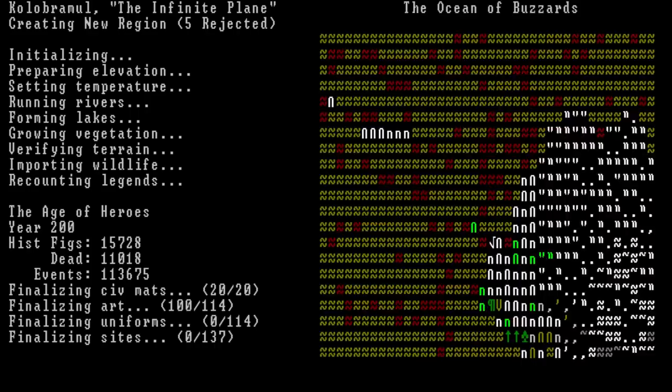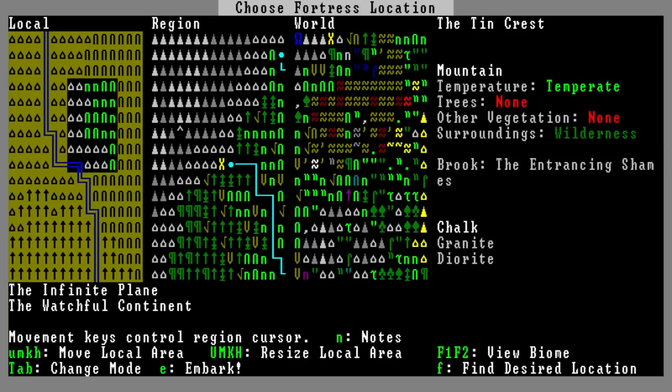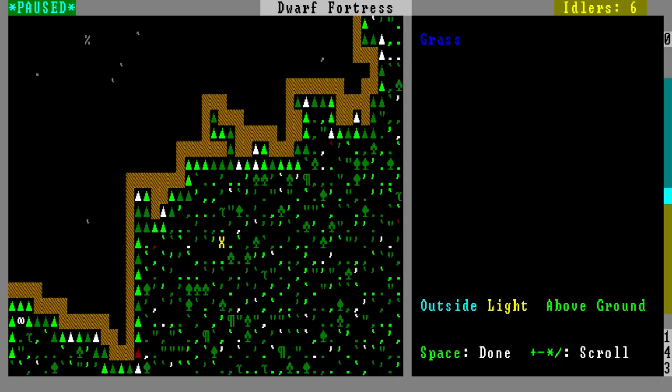World generation received an update, having more terrain layouts, caverns, water depth, aquifers, and other additions that made use of layers. Biomes were made a little more unique, with additional plants and hundreds of new creatures. You now also had greater control over where to embark, as long as you weren't trying to settle in the middle of the ocean. No longer would players just spawn next to a guaranteed mountain that they would dig into. You also had other item additions — more minerals, more gems, more metals, and the ability to turn them into objects.